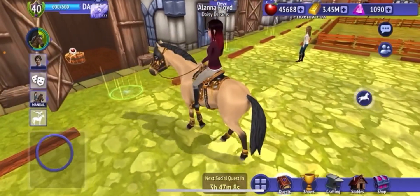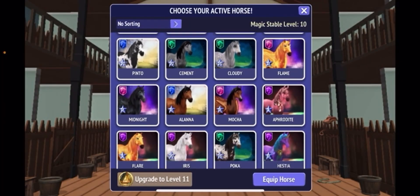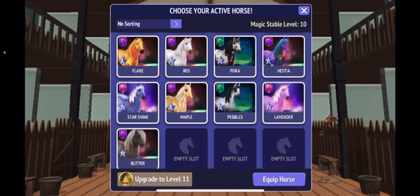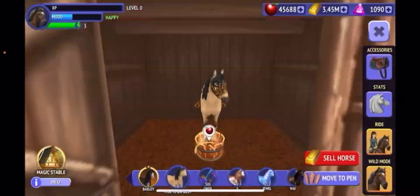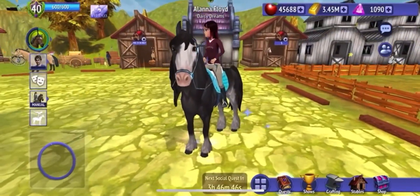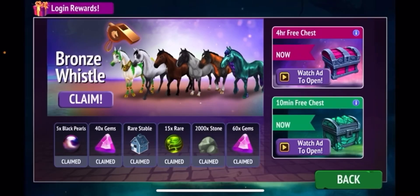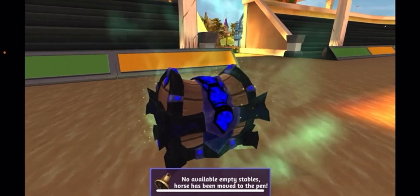First I'm going to move our stable slot. What I've been trying to do is fill my magic stable with all the whistle horses. I'm going to try and not open up a stable slot. Okay, I'm going to go ahead and open it — I'm really nervous. Three, two, one, open! Okay, it's been moved to the pen. Yay — not really yay.